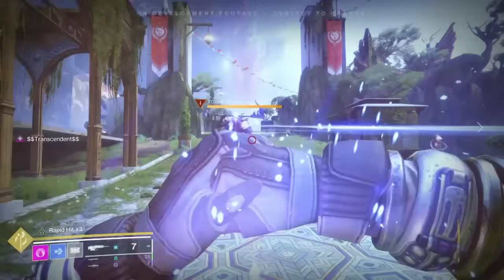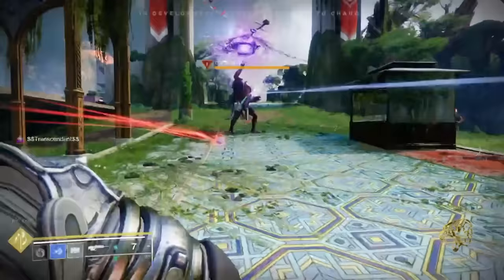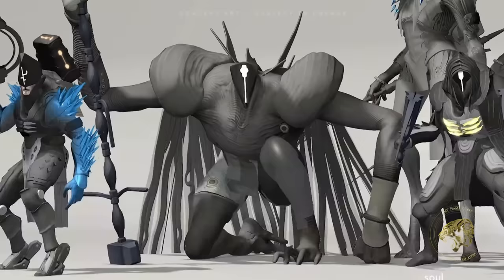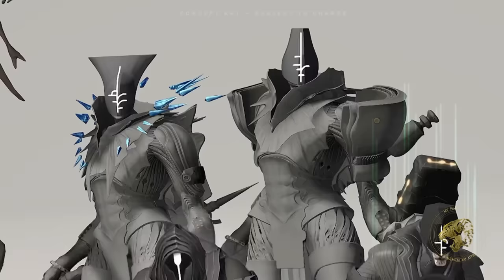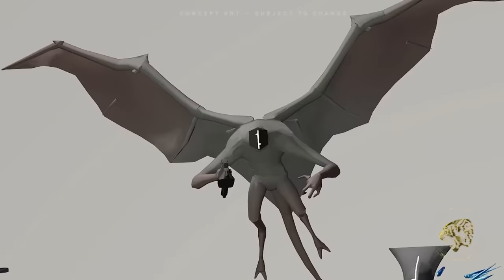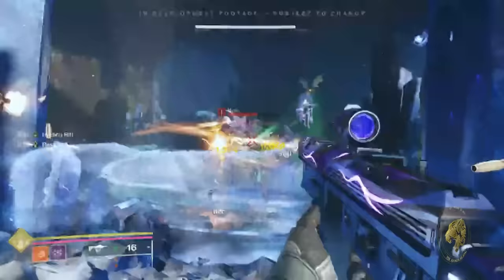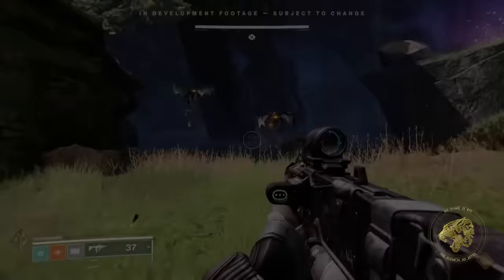The two big enemies from the promotional material — the Subjugators, based on Rhulk the first Disciple of the Witness, and the Tormentors, seemingly based on Nezarec — are both confirmed members of the Dread. We've seen them earlier in the franchise but now finally have confirmation they are proper members of the Dread, which is exciting on its own.